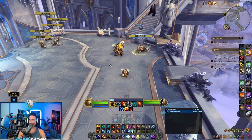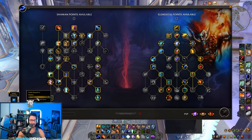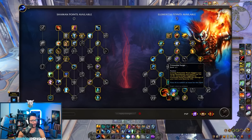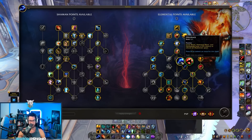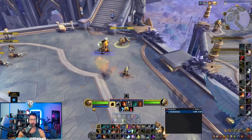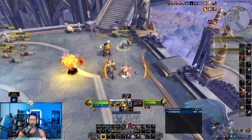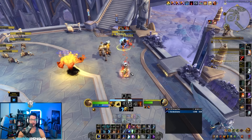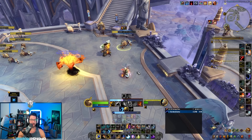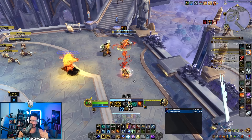So what has my knickers in a knot? By running talents like Deeply Rooted Elements, Further Beyond, Primordial Surge, and Aftershock, you can maintain permanent Ascendance uptime. Once you get into Ascendance you can stay in it as long as you want — the hardest part is getting in. But once you're in, you're doing 20% more damage consistently, which causes a lot of issues.